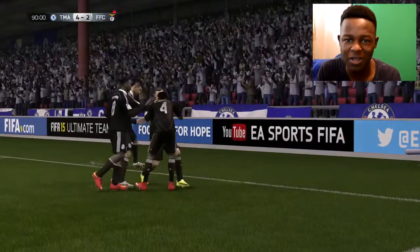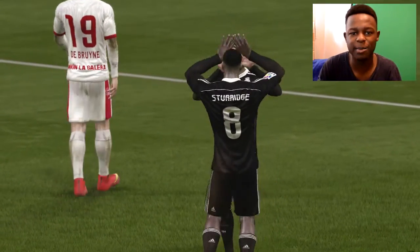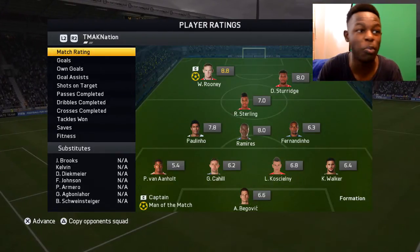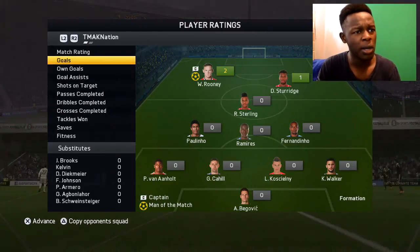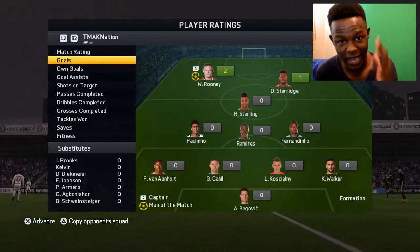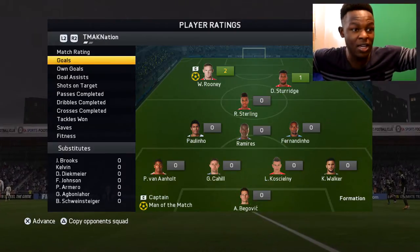Talk about three musketeers — trio of doom, what a team! We somehow managed to pull the win off even though nothing went our way first half. The game ended 4-2. Better than the match stats show — Wayne Rooney with an 8.8 rating. My other players didn't perform as well, but when we go to goals: Rooney got 2, Sturridge got 1.